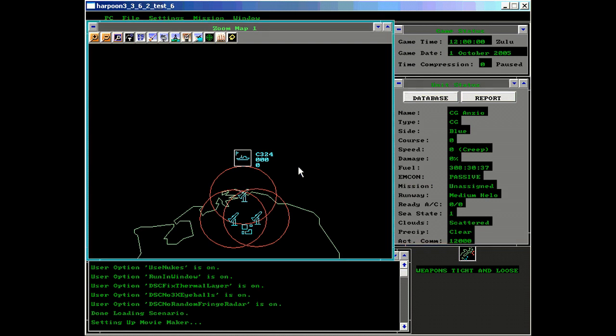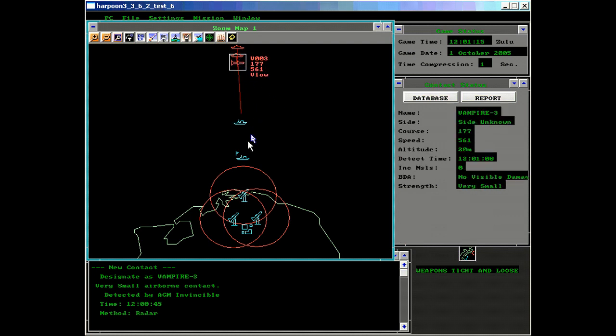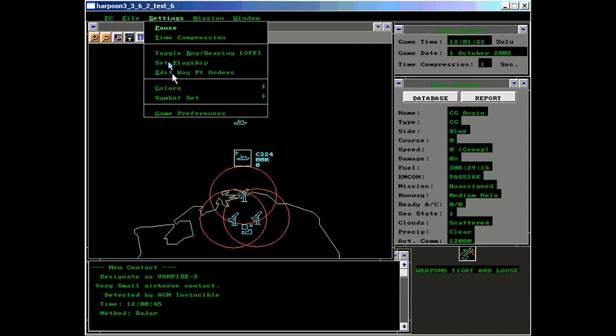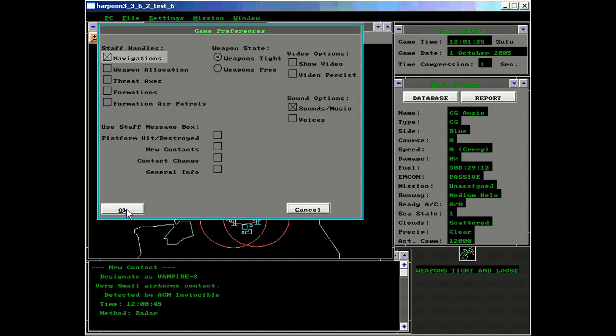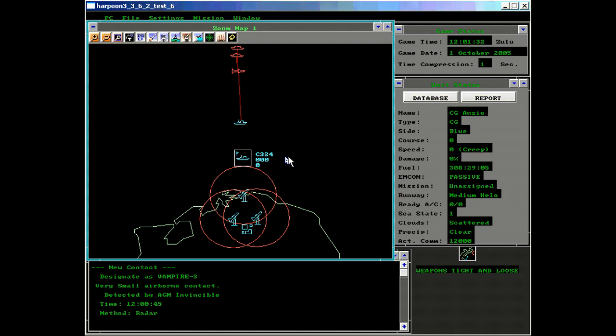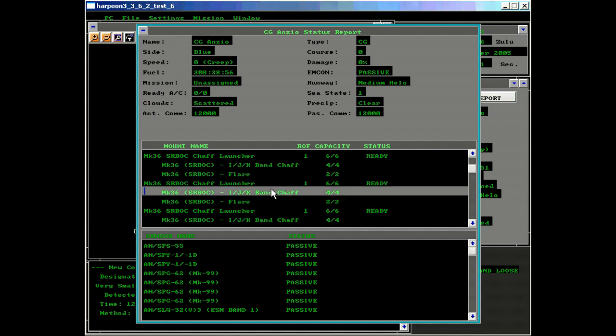We'll demonstrate this. We'll start the scenario. Here is a friendly ship — simply a radar picket ship with her radar active, detecting enemy vessels and their inbound missiles. The Anzio is unassigned and currently passive. We'll make sure our weapons are tight. Notice this single missile is approaching and will attack the Anzio. Anzio is on weapons tight so she will not raise any weapons in her own defense. However, the decoys will fire in her own defense as they are designated point defense weapons.